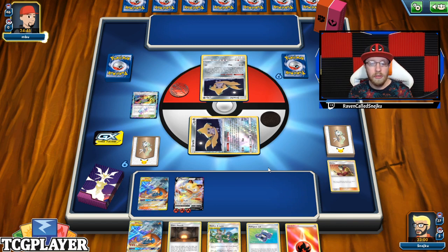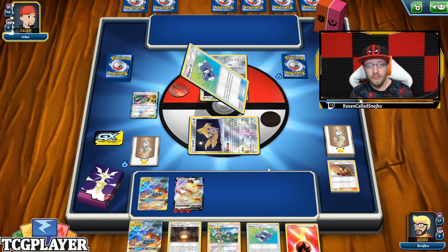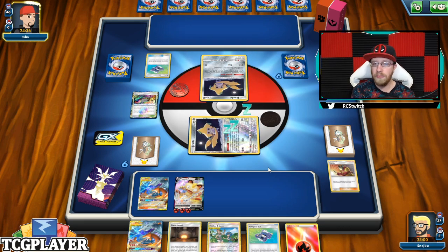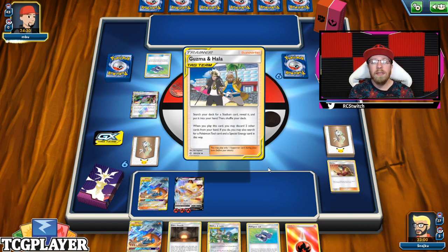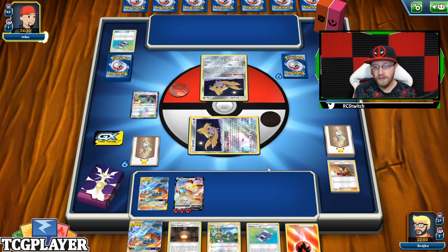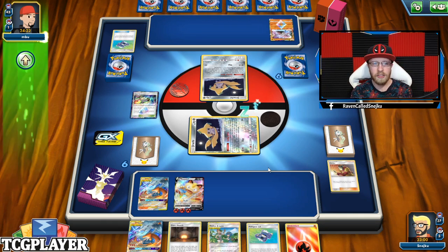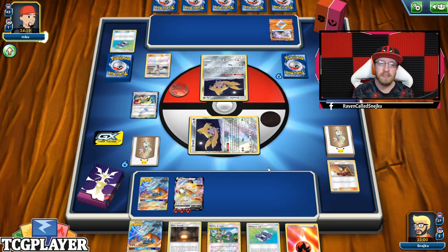I'm passing the turn because there's nothing else I can do. I didn't use Welder. So I'm ending up with three energies on my Meow V. I still can draw more — I still have a Heat Factory. He might actually get rid of it, but I can pull this off. I know my prize cards quite well. Majority are energies, Power Plant, and one more thing. He's going to get rid of Heat Factory, but I will have my Giant Hearth.